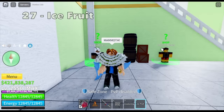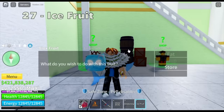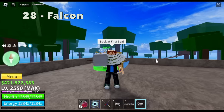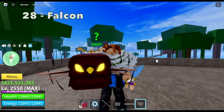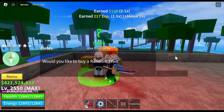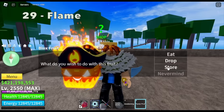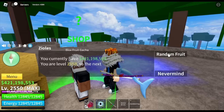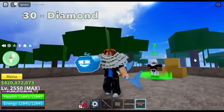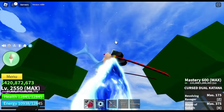Twenty-seventh fruit is the ice fruit — we already have this one. Back to the first sea. Twenty-eighth fruit is the falcon fruit — at least it's not smoke, right? Even though smoke is better, at least it's a new fruit. Twenty-ninth fruit, we are back to getting the flame fruit. We always get flame fruit. And the 30th fruit is a diamond fruit again — so that's the most common: diamond, flame, and smoke.